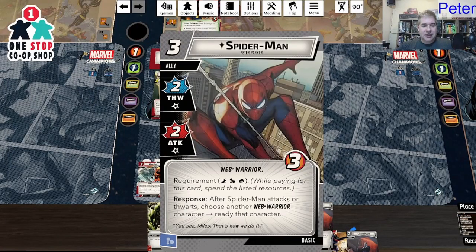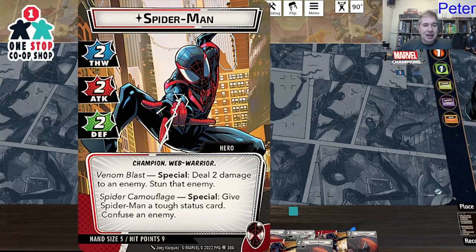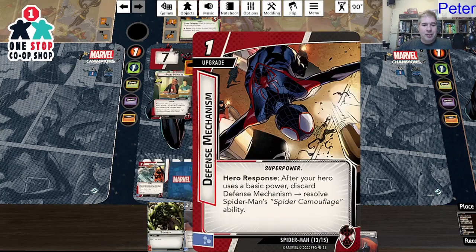Back to our turn. I have Peter Parker Spider-Man here. Requirement: one of each resource. While paying for this card, spend the listed resources — so you've got to spend one of each. He's a 2-2 with three health. After Spider-Man attacks or thwarts, choose another Web Warrior character and ready that character. That seems super good! My problem is I don't have a lightning in hand and the only fist I have is a double one.